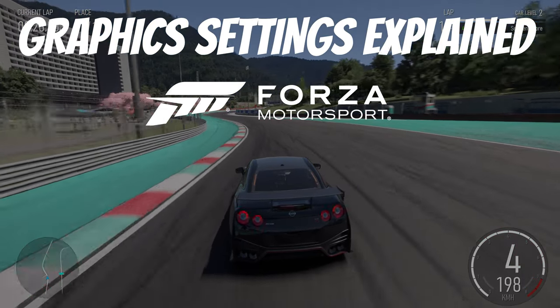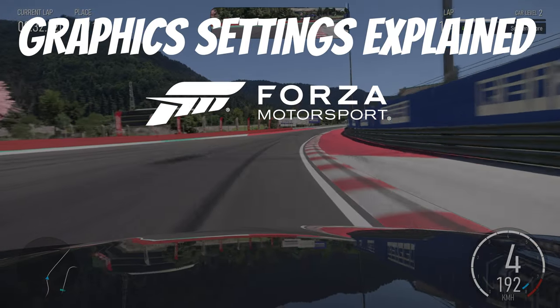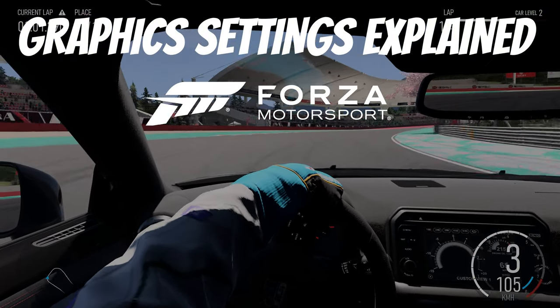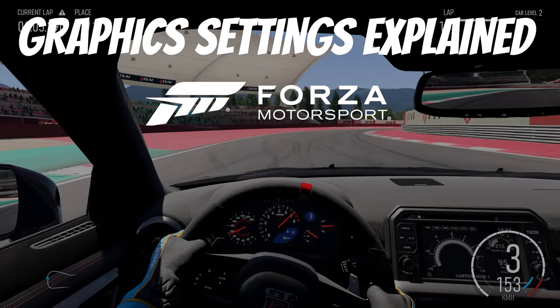Some settings require a track reload and you can't just choose restart track. You have to end the race and then restart a whole new race for it to take effect. This also appears to be a little bugged at this time and sometimes settings don't change even when I restart the race, so I reverted to always just restarting the game in full.